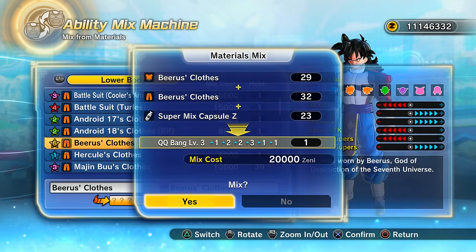The downside is it costs a lot of Zeni — but if you've got it, this is the only thing I'm spending Zeni on. Look at that, it's insane! I'll speed this up and then we'll move to the next recipe.